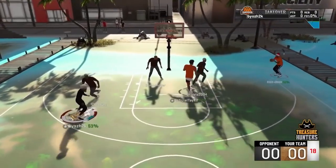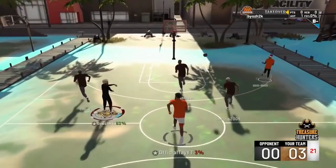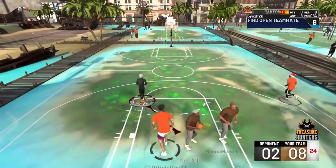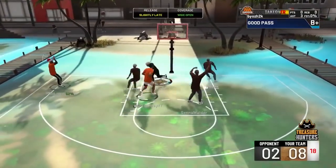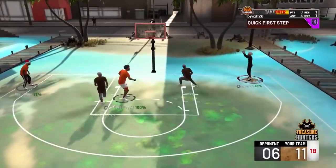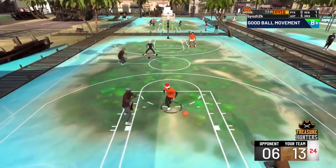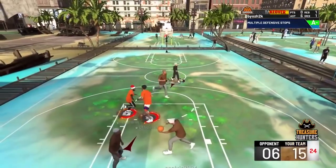Now we have to get seven assists in a park game. I put on Diamond Hall of Fame and Floor General Hall of Fame for my teammates and was basically just passing. My lockdown - his name is Nightblade, he has a YouTube channel, check that out - was going crazy with shooting. I was also throwing lobs to my center, Official Tay, who also has a YouTube channel. Check both of them out after the video.